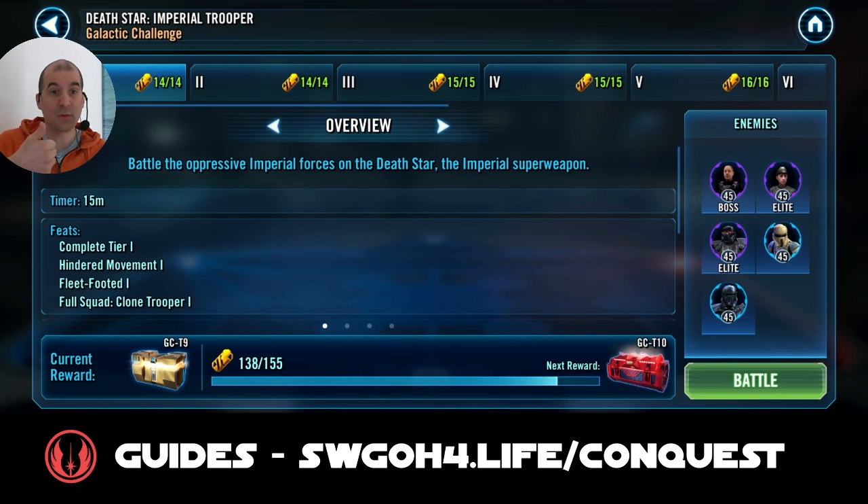Today I'll show you three battles. The first one will be with Rey Jedi Training and droids, which will complete the turn meter removal feat. For the evasion feat I'll be using Jedi Knight Revan and Jedi. And finally I'll show my clones, but because I do not have Bad Batch this time, 501st are simply not good enough to complete tier 10. I'll complete tier 6, which did not get me max rewards.